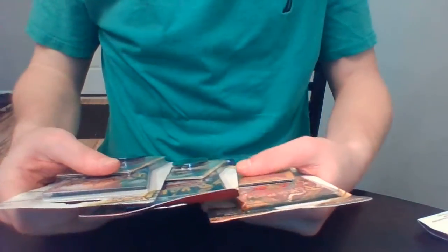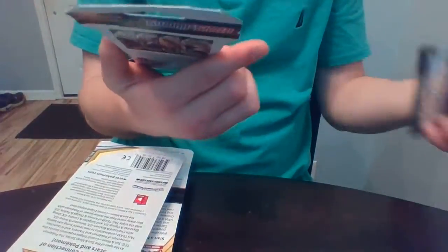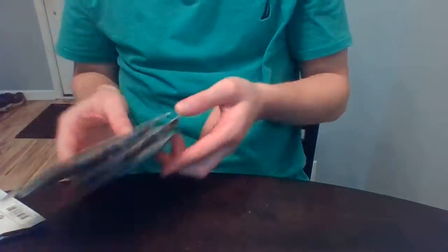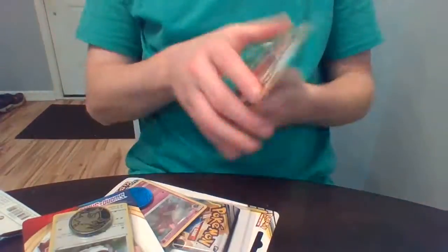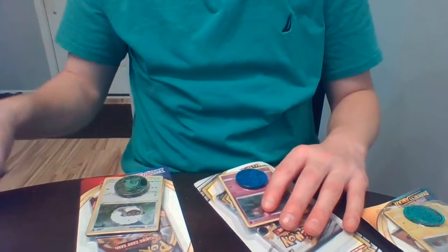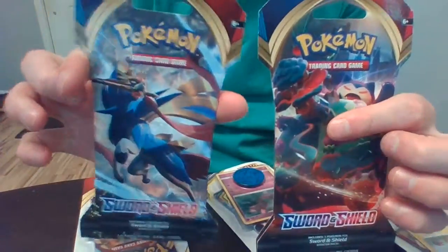Alright, I got in my hands a Sword and Shield, a Cosmic Eclipse, and a Darkness Ablaze with two other Sword and Shield packs. I love these packs. But I love that we have three different ones, so let's see what we get out of these three different ones. Should I open Darkness Ablaze, or Sword and Shield? We got a bunch of Sword and Shield — I'm going to open one of these packs first.